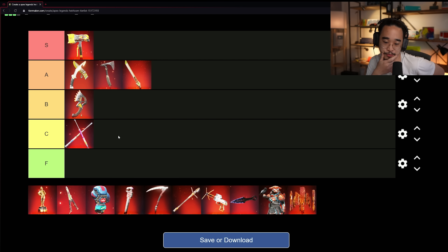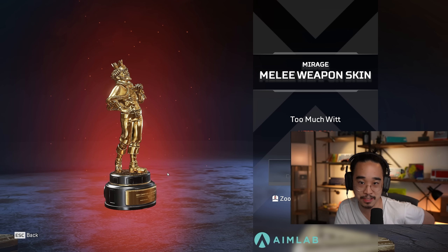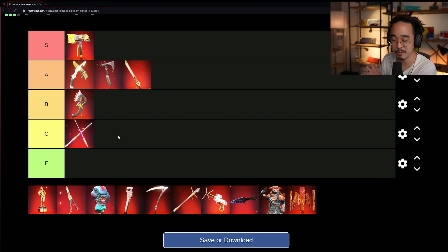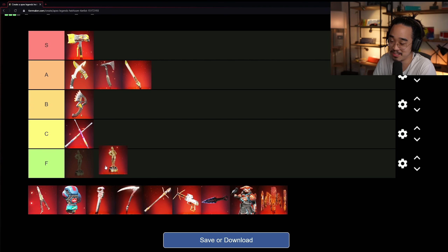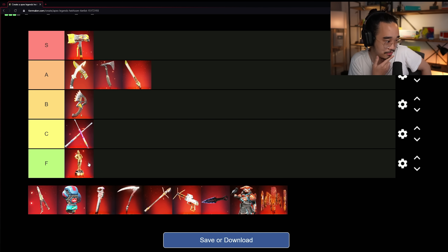Next up is the Mirage Trophy. Mirage as a character isn't my favorite personality, though he's cool in the cinematics as the comic relief guy. Honestly, the heirloom artwork and execution was really good — as good as it could be — but I'm just not in love with the concept, and I couldn't even think of anything better myself. The trophy looks kind of cool and silly, but it's going to go into F tier for me. Unless you're a diehard Mirage player, I think you'd get this one last.